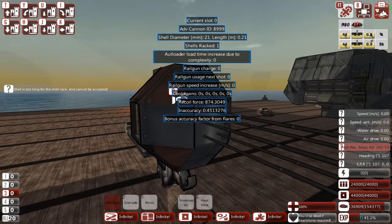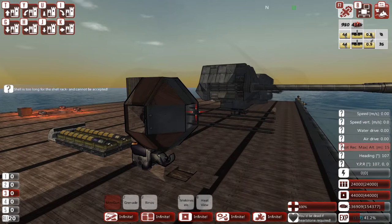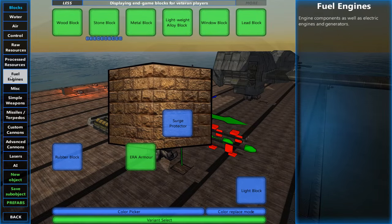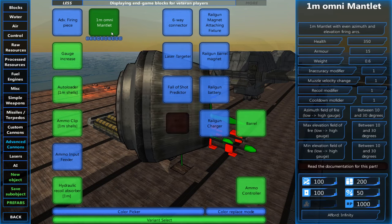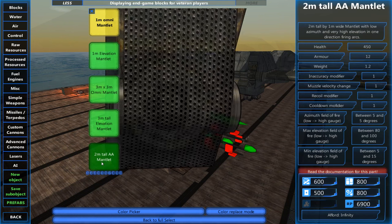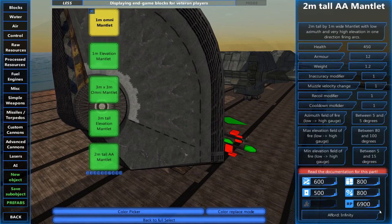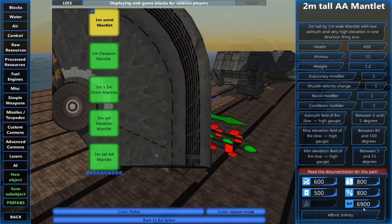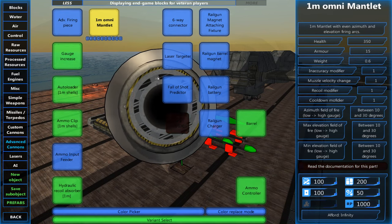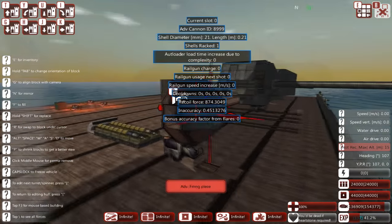I used to use AA mantlets for basically everything, all the time. Then I realised something - we've got localised resources now, we have to worry about costs. So we have this omni-mantlet, it's 1,000 RP. And this is the one I've been spamming - it's 7,000 RP. Absolutely crazy expensive. So don't use AA mantlets unless you actually really need them. I discovered this the hard way. That was the reason I put this on a two-axis, so that I didn't have to use the AA mantlet.